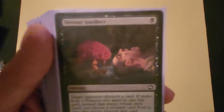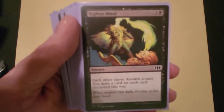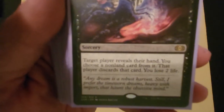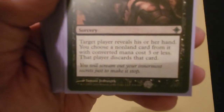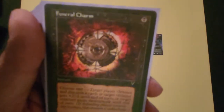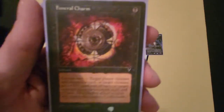Devour Intellect is one black mana — you discard a card, Tormod gets bigger, so it's a great card. Siphon Mind I love for this deck — everybody discards a card and I draw a card for all discards, which is part of my draw power. Thoughtseize was obviously going to be in here — I choose a card and they discard it; I lose two life but Tormod gets a counter. Inquisition of Kozilek — they reveal their hand, I choose a card with converted mana cost three or less and they discard it; great early game. Funeral Charm is here primarily for instant-speed discard, and in a pinch can kill a creature or give swampwalk.